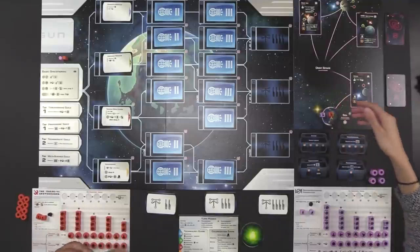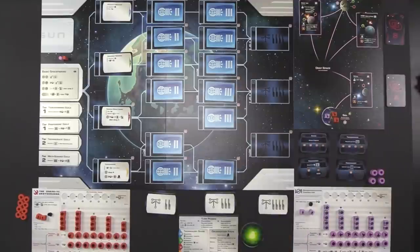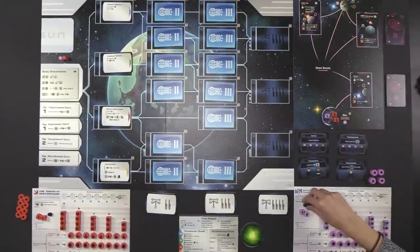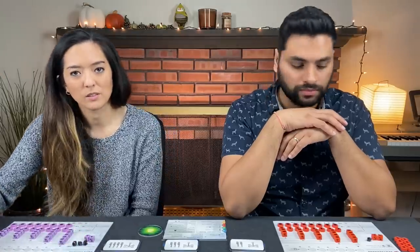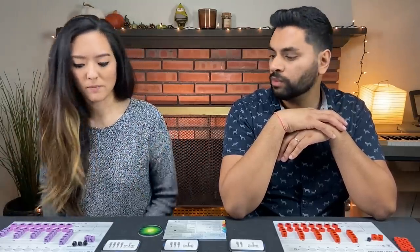Naveen is a bit more stacked on the exploration board to start with one extra ship. For Monique, after regular setup she gains two additional ore, so she starts with three ore total. The amount of starting ore depends on player order — in a two-player game, both players just start with one ore.